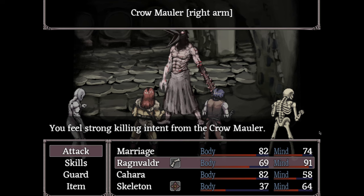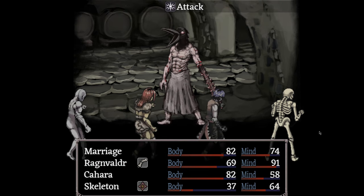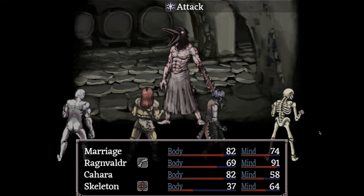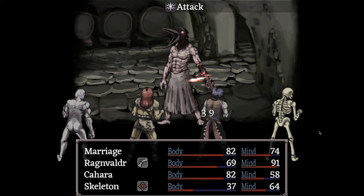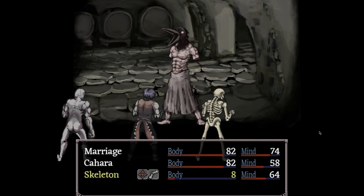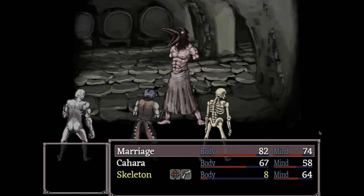This is the Crow Mauler. He starts the fight with some very dangerous attacks, such as Maul, which will break your limbs and almost permanently lower your health, or if you're really unlucky — one of the only insta-kill moves in the game without a coin flip — he can use Peck, which will instantly kill a party member. Then another attack he has is Flock of Crows, which can blind you.